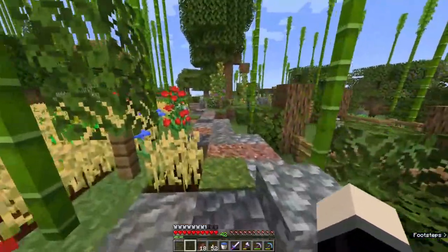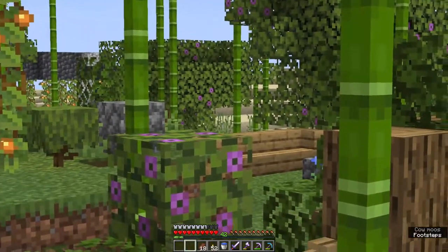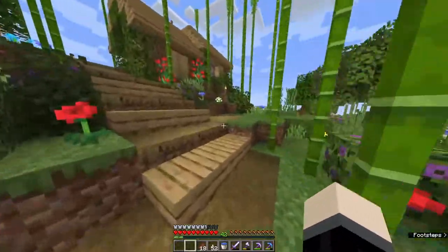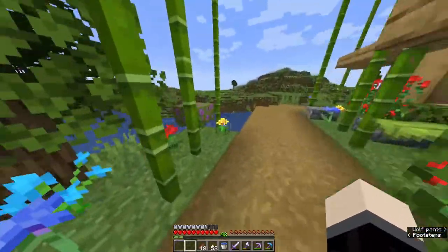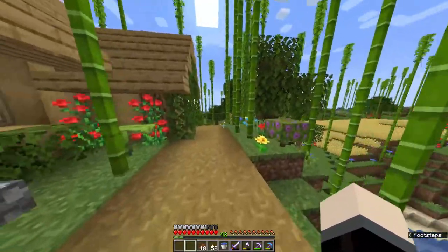We're going to need the gunpowder for the TNT. We already have the sand — sand is over there in that little region. And we're also going to need it for eventually when we get an elytra. We're going to want some rockets. So it's going to be a creeper farm episode today.